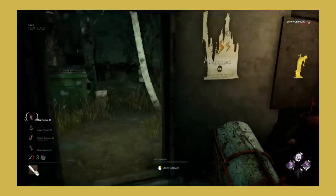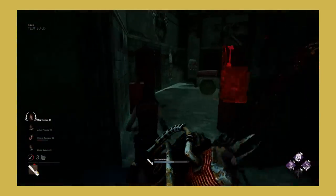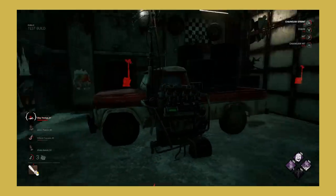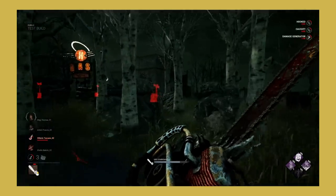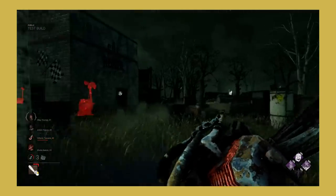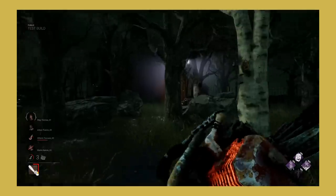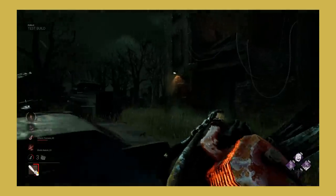Now we can go over the changes made to Billy and his addons. First of all they changed how Billy's chainsaw overheats. You generate less heat while starting to rev and revving your chainsaw, but you generate more heat during the sprint. This means you can use the chainsaw more in chase but it is slightly worse for travelling. Overall I like this overheat change — when testing it I was using the chainsaw like mad and I never overheated.